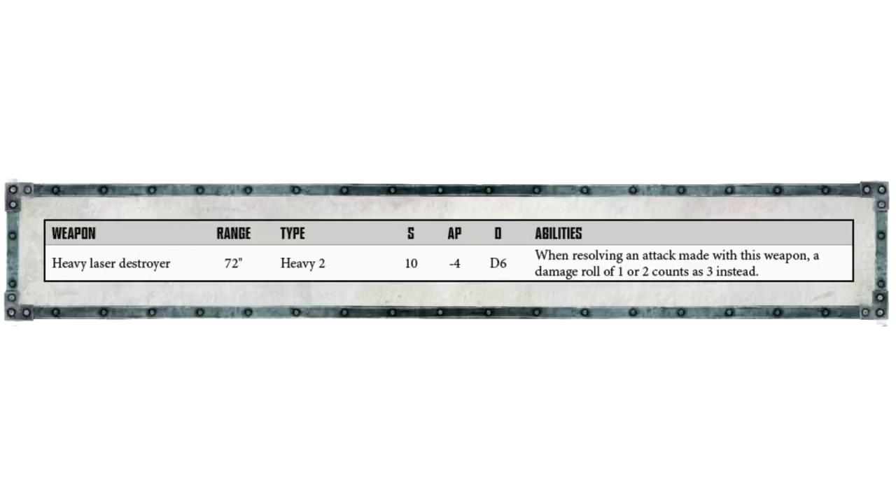The main gun is a Heavy Laser Destroyer. Range is 72 inches, type is Heavy 2 — so two shots — Strength 10, AP minus 4, Damage D6. The special ability states: when resolving an attack made with this weapon, a damage roll of 1 or 2 counts as a 3 instead. I absolutely love that ability. Am I being a bit spoiled wanting more damage? D6 is cool, but I can understand why they went with D6 given the Heavy 2 shots, Strength 10, and AP minus 4.